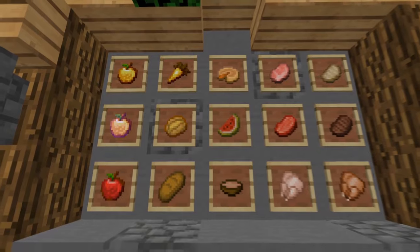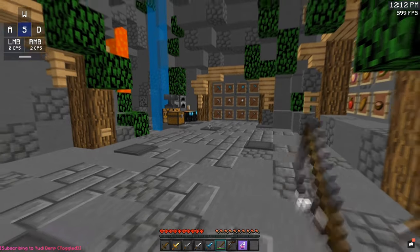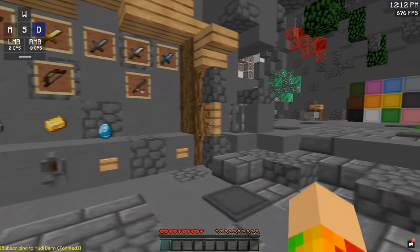Here are the tools, food, fire, enderpearl, swords, fishing rod, armor. Please note that some of these items are from other packs and some of them are custom made.